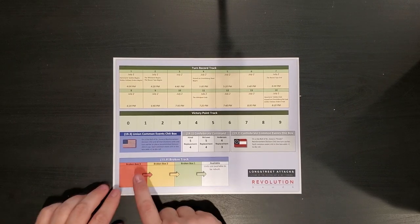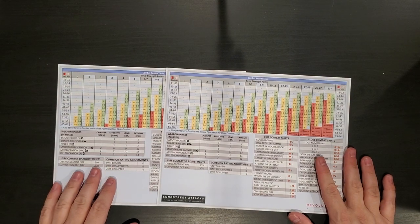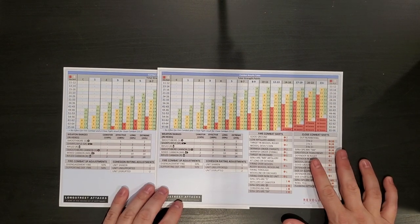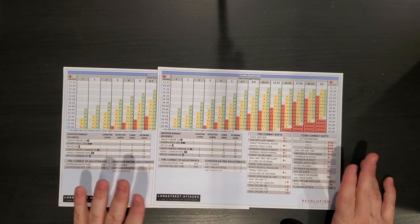Units get broken and they come in here and then they gradually trickle down to becoming available again. We have two player aid cards. This is the Blind Swords system — Herman Lutman's Blind Swords system. It's a chip pull system. We've played it and it plays very well, although we haven't obviously played this particular edition yet. We liked it.